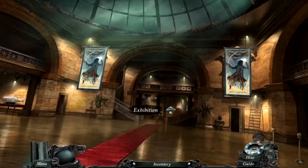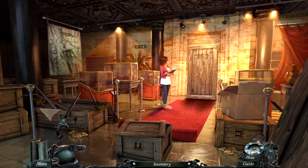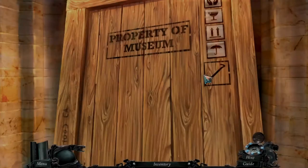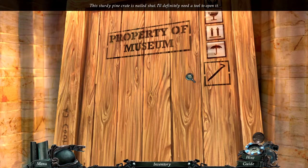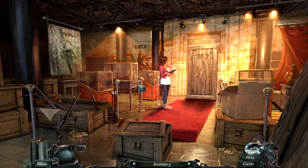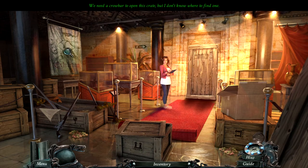Let's go back to the exhibition. Pathetic pirate weapons — delivered just in time for the exhibition. This sturdy pine crate is nailed shut — I'll definitely need a tool to open it. We need a crowbar to open this crate but I don't know where to find one. I kind of do, but I can't open it quite yet. I saw some twinkles.